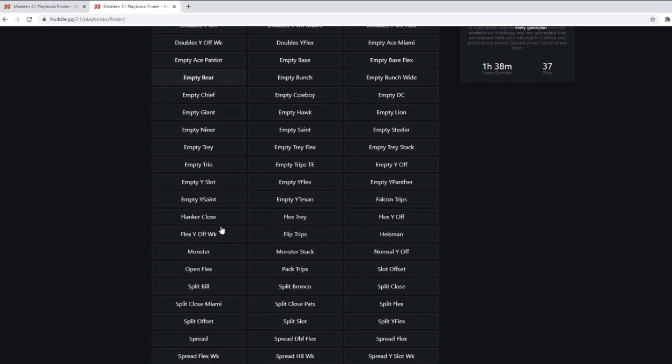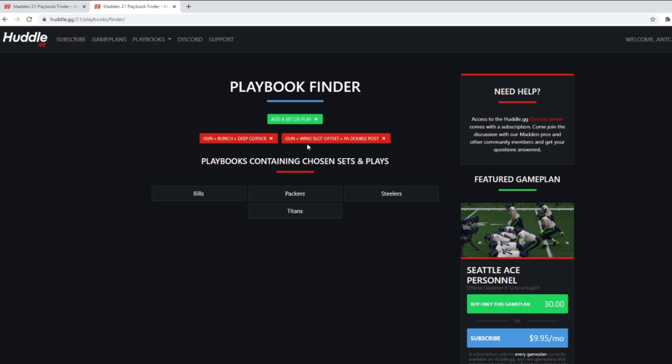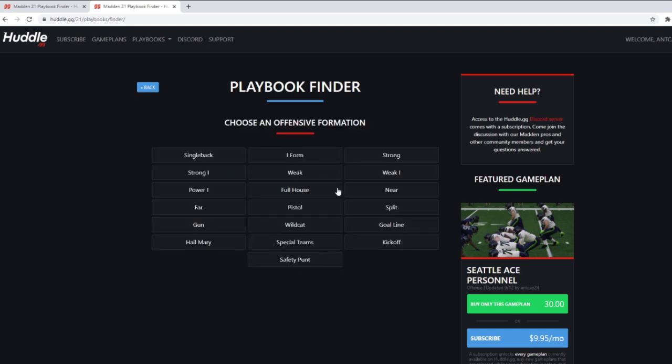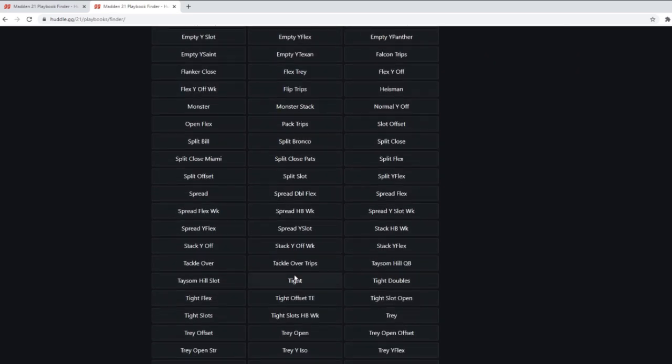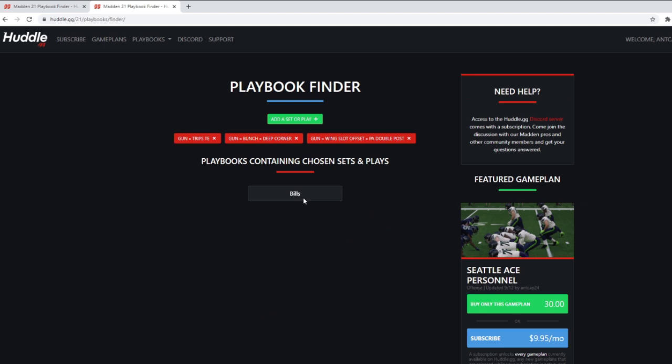Now let's see what else I like. Say I'm also in Gun Wing Slot Offset and my favorite play there is PA Double Posts — I'll add that. So now I'm searching for playbooks that have both Wing Slot Offset PA Double Posts and Deep Corner, and we've narrowed it down to four playbooks. Maybe I also like to run Gun Trips Tight End, so I'll add that formation as well. And there it is — the Bills. So if my favorite plays are PA Double Posts, Deep Corner, and I want Gun Trips Tight End, it tells me which playbook I should start with that has all those conditions.